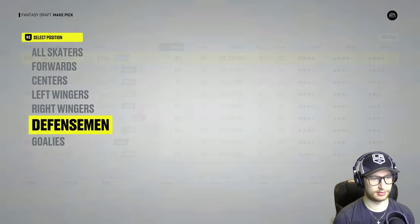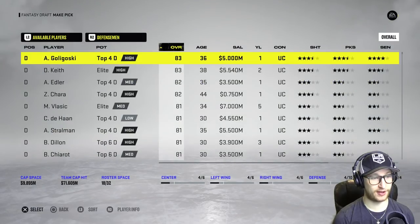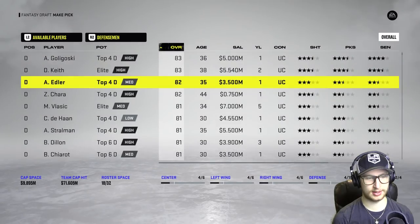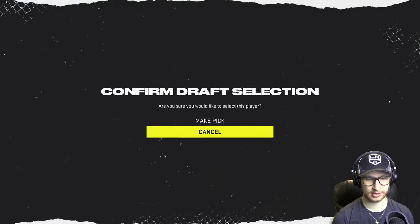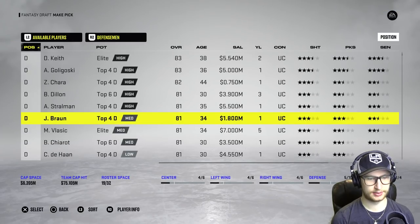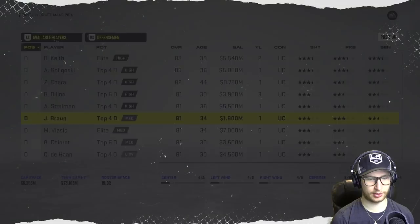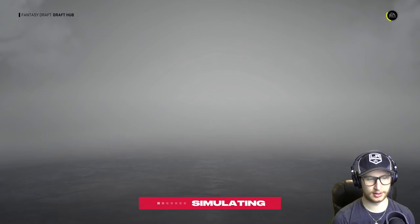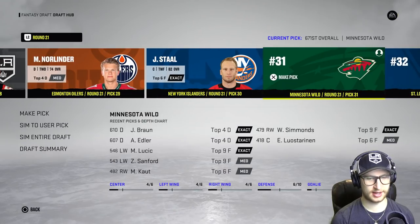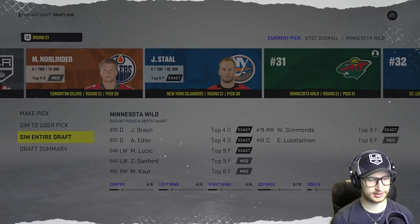I am not grabbing a right winger there. Hammerheads legend — Edler on defense. I will be grabbing Edler. Then we need a right-handed defenseman for our last pick. Justin Braun — defensive defenseman, right-handed. Yeah, I'm gonna grab Braun: 81 overall, solid, 1.8 million. We have cap space to spare. I'm very curious to see how this team turns out. That is our team done — sim the entire draft.